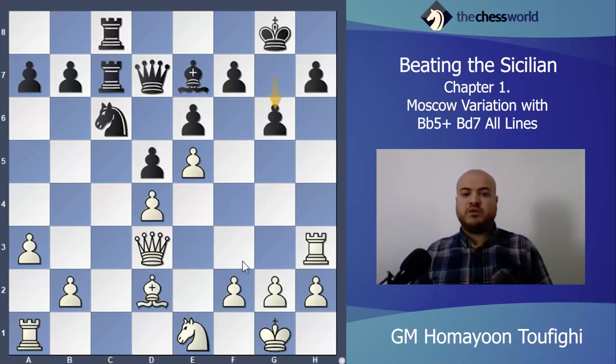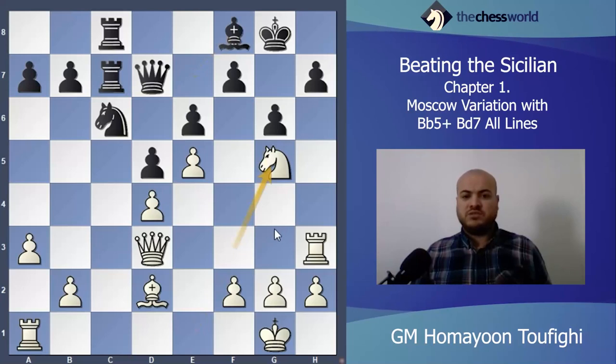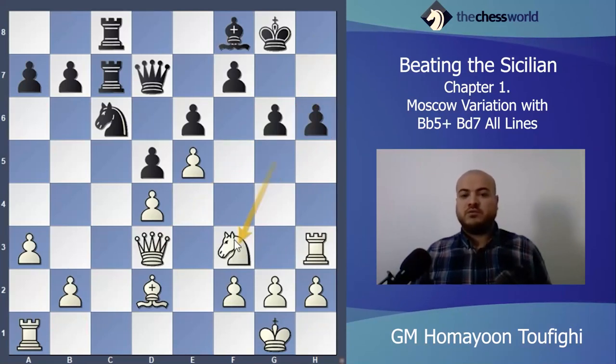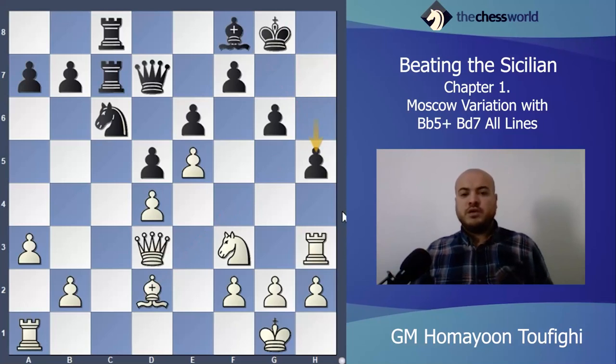If black plays something like a6 or Bishop f8, the knight goes to g5. After h5 I take and the threat is Rook h8, Queen h3, Queen h7 mate. If black takes I play Queen h7. The only move is h6. After h6 I've made a weakness, so I go back. Now the idea is Bishop takes h6: if King h7, I take-take, then Queen d2 or e3 — it's mate. But black has to play h5.